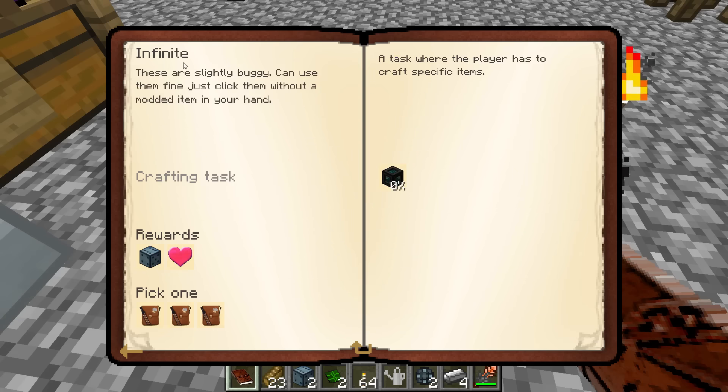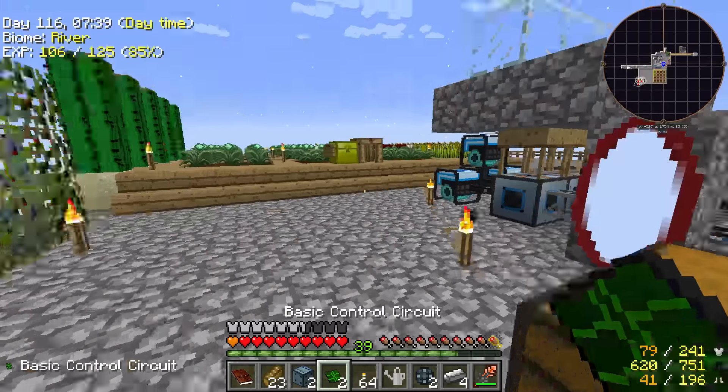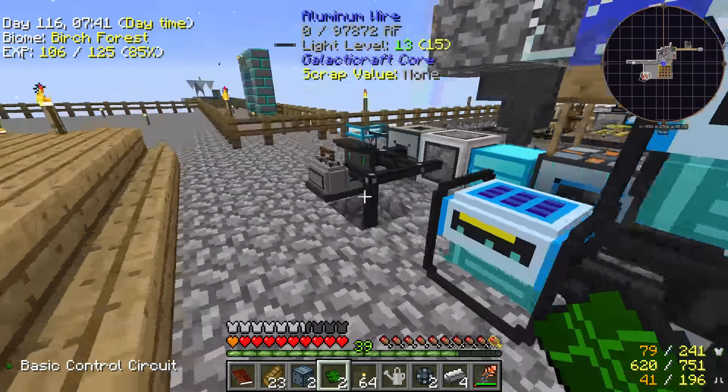Tesseract quest — it wants me to make a tesseract. These infinite reward bags are slightly buggy — use them without a modded item in your hand. That's going to be tricky — not the easiest thing in the world.